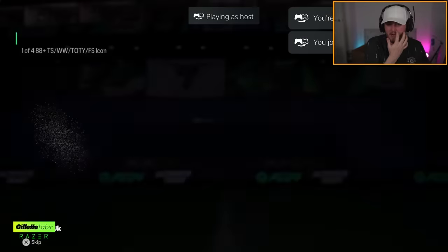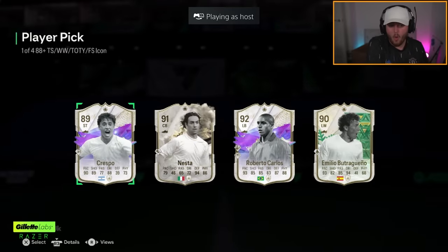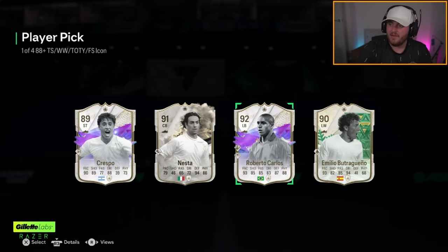We've got another Icon Pick now — what are we saying? Not bad, not bad at all. Again, really frustrating that there's a 93 Galazzo card out nowadays, but that's still a really good card. He's four star, four star — that's solid. We've got another level 40 pick now. Hopefully it's better than the last one — the last one was awful.